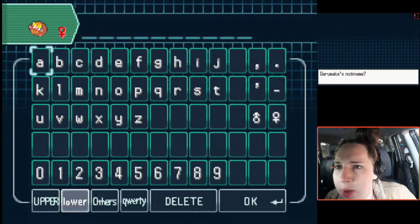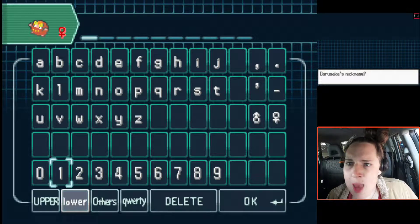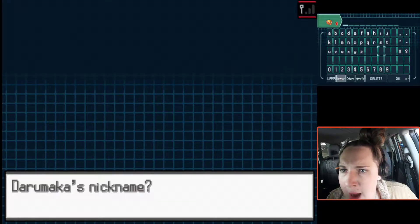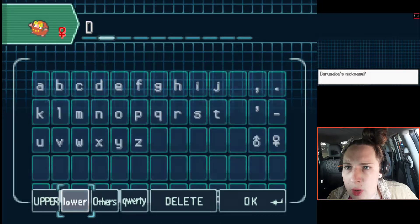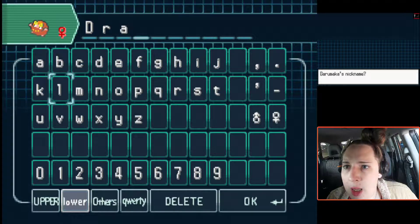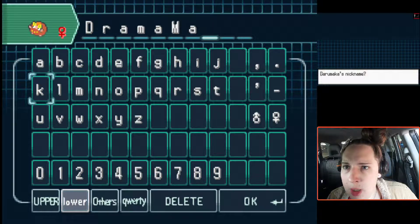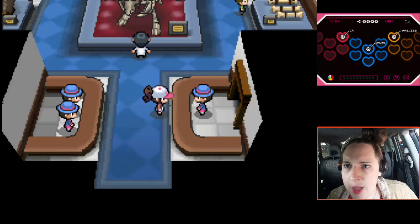Would you like to give a nickname to Darumaka? Yes, but it would have been really helpful to get the Pokedex entry first so I could see it. It looks like the baby version of Midnight Ham. Midnight Ham and Little Casey are both now in the daycare - turns out daycare can take two people. So what the hell am I going to call this? Drama maker. Darumaka is nicknamed Drama Maker. We didn't even get a Pokedex entry or anything for it.